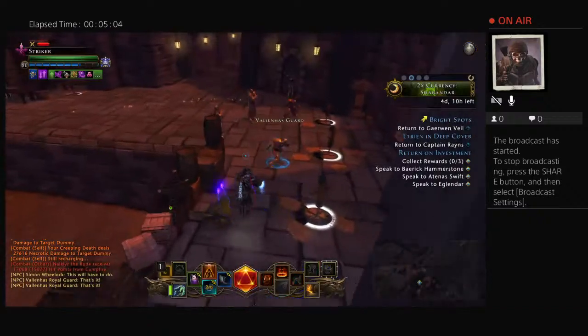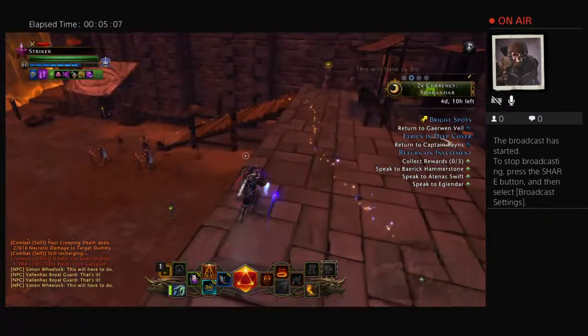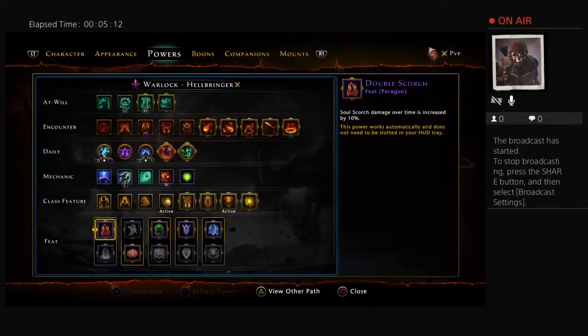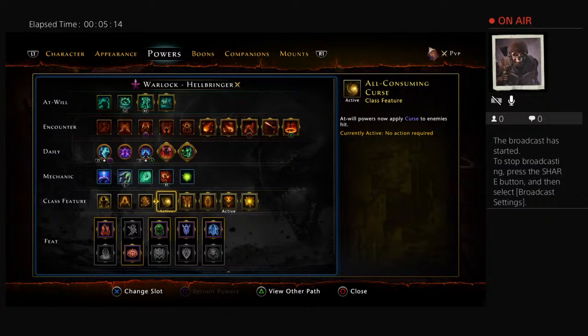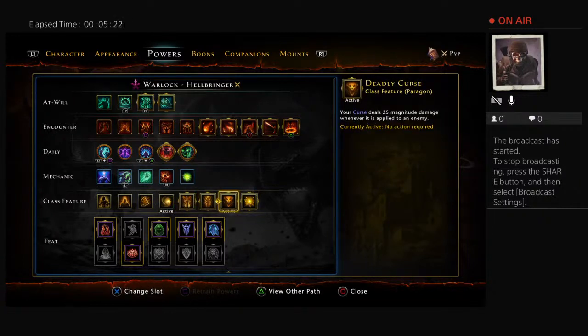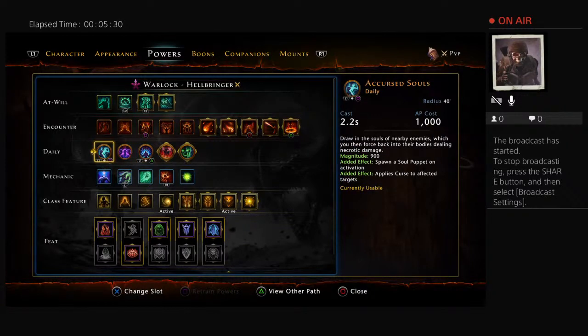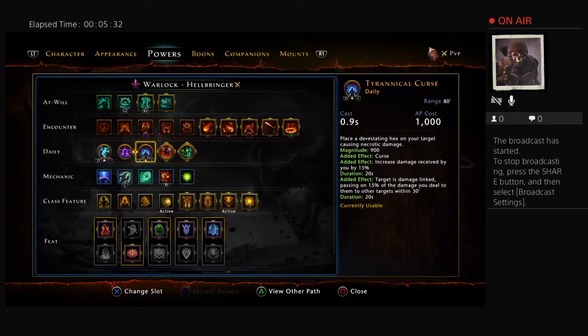Do you have an arcane kit? You know those little boxes where it says, 'oh, you need a religion kit to open this'? You want to set all-consuming curse and deadly curse for your cast feet. Oh my gosh, so much damage. I'm gonna turn this off.